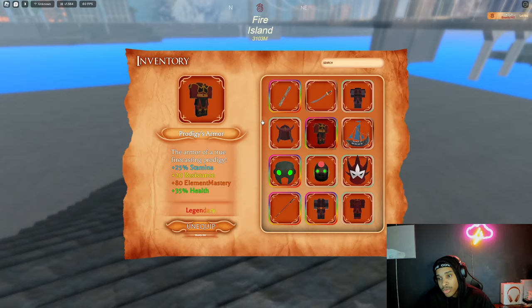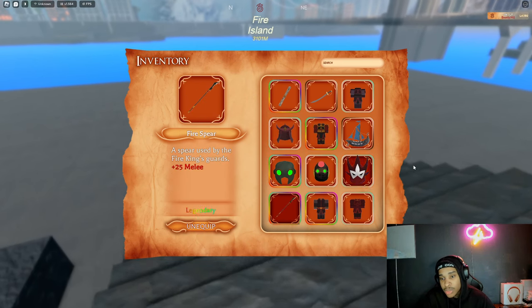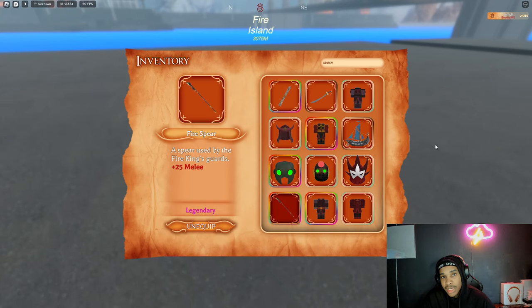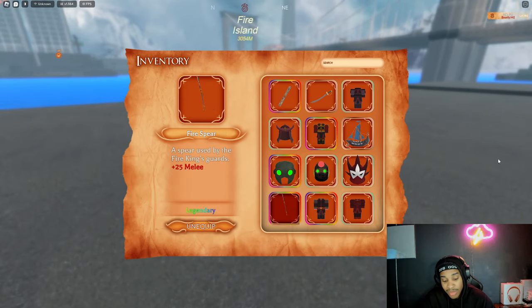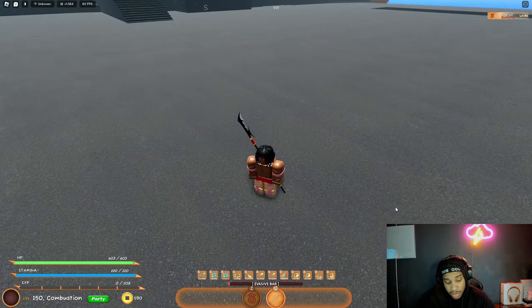Is there anything else to your build? Yes, there is. The staff also gives you 25% more damage. So when you put that together, what does it give you? You get 70% damage. Let me make sure that's right — yep, that's right. 70% more damage. You always got to double-check to make sure you're always paying attention to what y'all are doing.